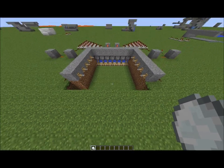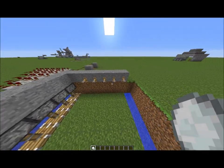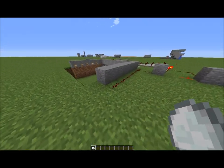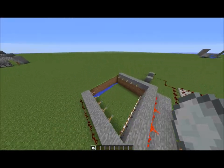So here you go, I'm going to explain what it does. Right here we have the trigger system. It's made by tripwire — tripwire hooks on the side — and basically there's redstone on the outside of it which gets triggered when something passes through it.